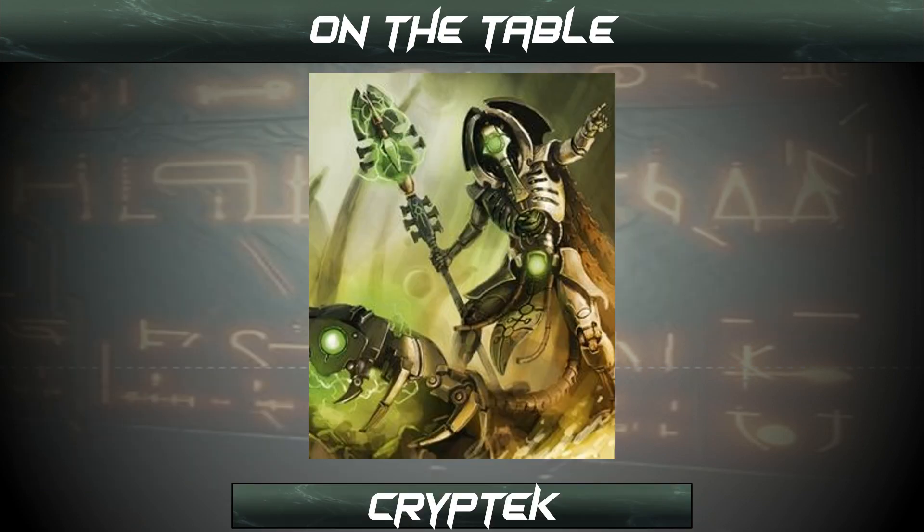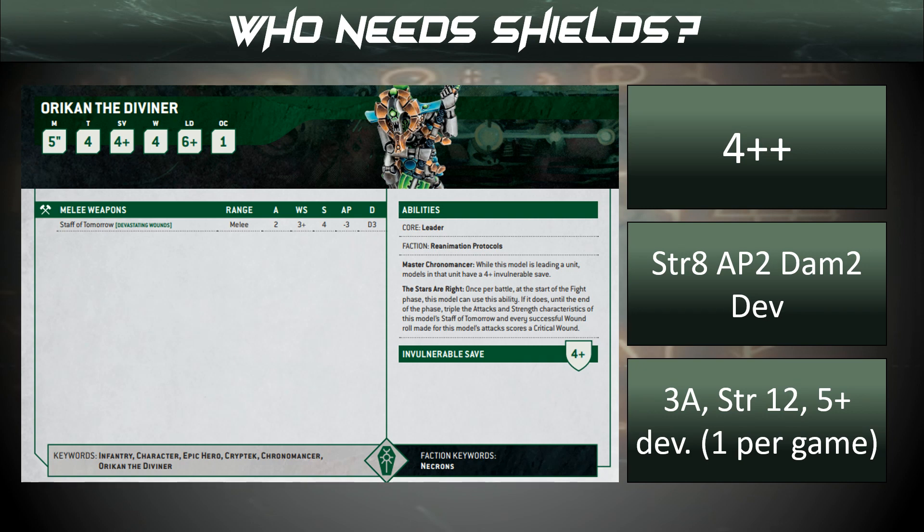Cryptechs — we're allowed one. Who have we got? Oricon the Diviner: who needs shields? We were talking earlier about whether we want shields or Warscythes — well, Warscythes hit harder, but if we put Oricon in the unit, he gives each model a shield, so now we have a 4+ invulnerable save. Add a Noble in there and it's minus 1 to wound plus a 4+ invulnerable save — it's win, win, win. On top of that he can go nuts: his 3 attacks become 6 attacks, go to Strength 12, and he has 5+ Devastating Wounds. Combined with Warscythes going in there, this makes the unit hit like an absolute truck.